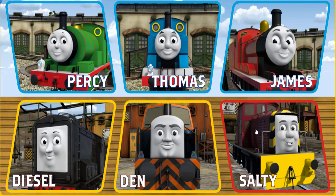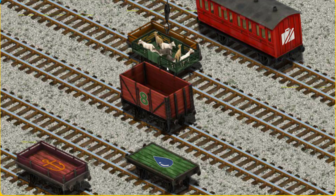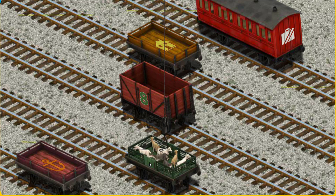It's a busy day at Brendam Docks. Thomas and his friends have many deliveries to make. Salty must deliver the goats to Farmer McCall's farm. Help Cranky find the goats. That's it! Let's lift and load. Now the cargo must be loaded. Help Cranky find the green flatbed with a blue raindrop. There you go!